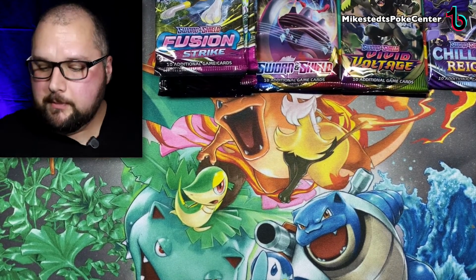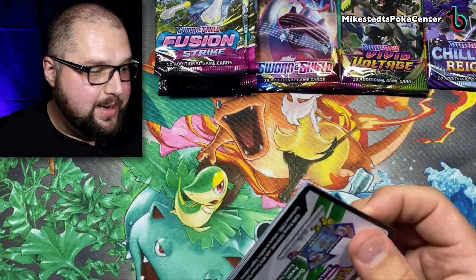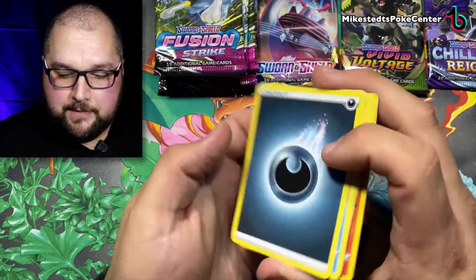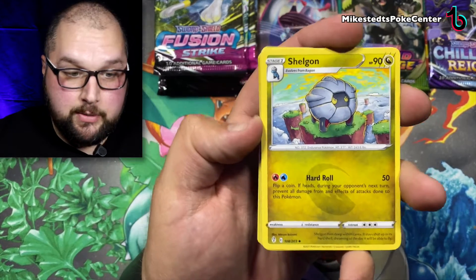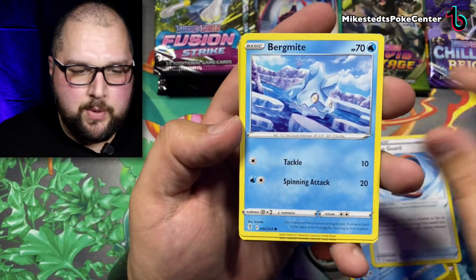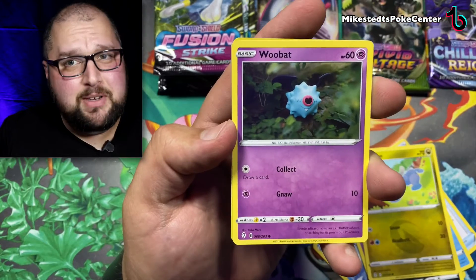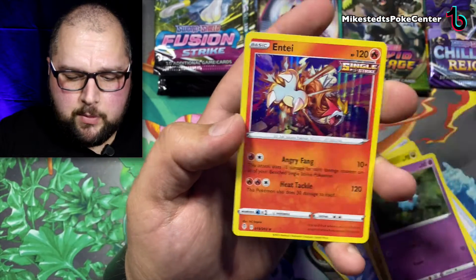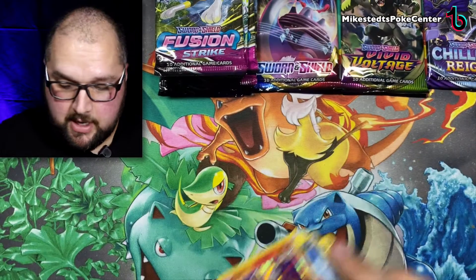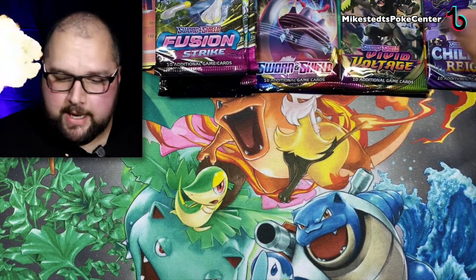We're going to be starting off with Evolving Skies. This is a set that I've opened up a few times, but not enough. Starting out strong with white on green. I've opened it a few times but I have not finished the set, nor am I close. This one has 203 cards compared to the 264 in Fusion Strike. I have videos every Monday, Wednesday, Friday at noon — there's a little plug. We're going to finish off that one with Boof and Entei. I did not know Entei was in Evolving Skies — that makes me a little excited. I wonder if all the legendary dogs are in there. We'll find out. We're moving on to Chilling Rain.